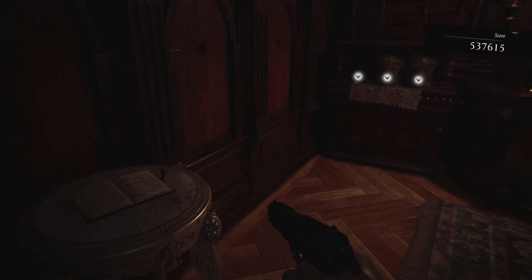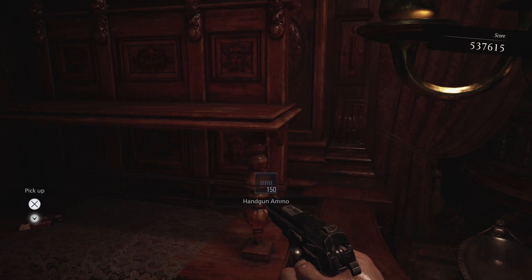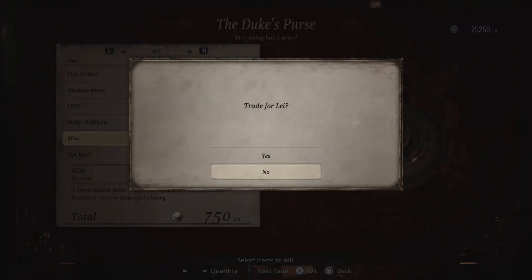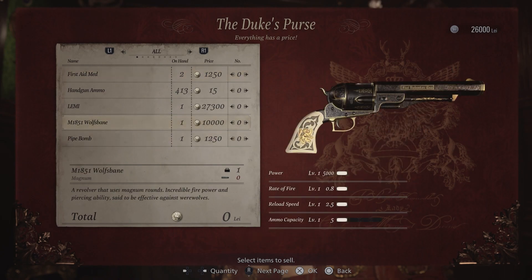Shopping round number 3, which is the final shop. We're only 100,000 points away from Triple S. I'm going to sell the mine from area number 1 and the Magnum to get some extra cash. The handgun will remain untouched as I don't want any extra upgrades, so all the cash that is left I will use on pipe bombs and an extra medicine just in case I get in a tight spot.